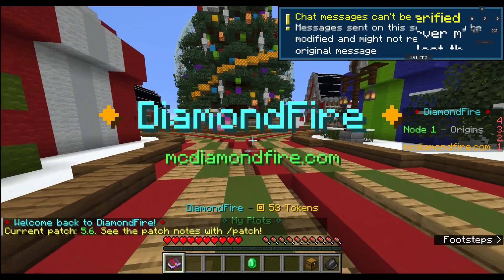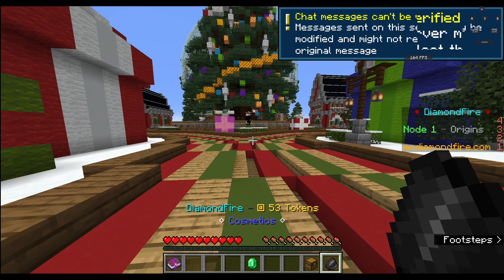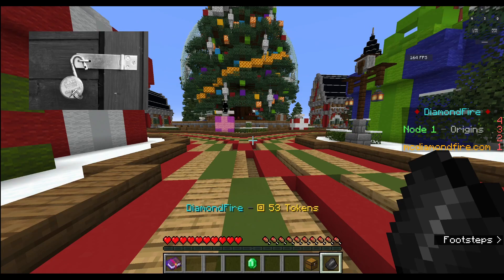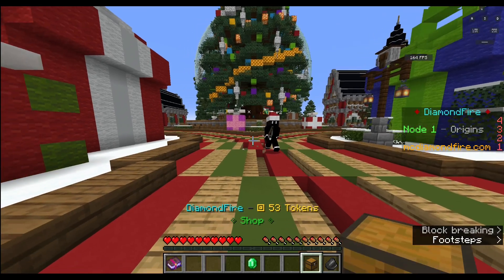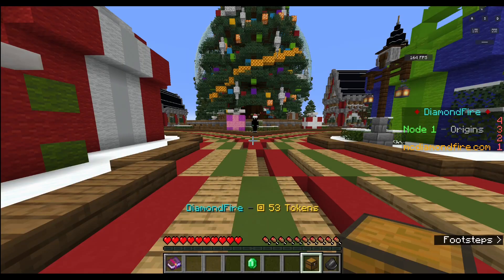The menu looks like this. You have your plots, you have the game menu, shop, and cosmetics. When you first start, if you don't have a rank, you won't have a lot unlocked in the shop or cosmetics — many things like code blocks. Some blocks are locked off if you don't have ranks or haven't bought them, which you can do with tokens.